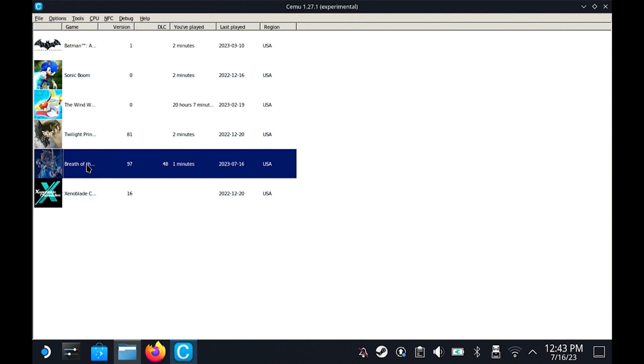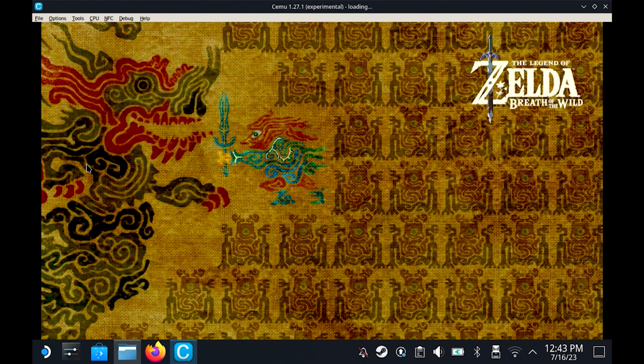And now for the final result — we hit Zelda, let it load, and just like that we're in. I don't have the controller fully set up so I can't get past this screen, but you can see we got past the system update error. The game is working — as soon as you hit A, the game will start and you can play Breath of the Wild on your Steam Deck.